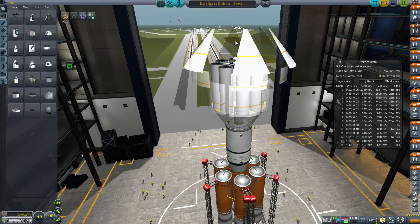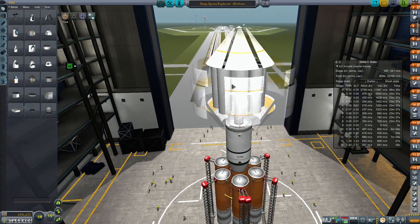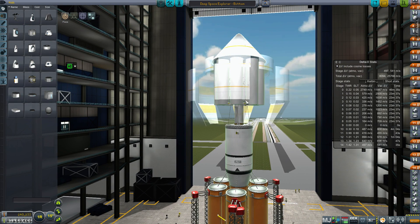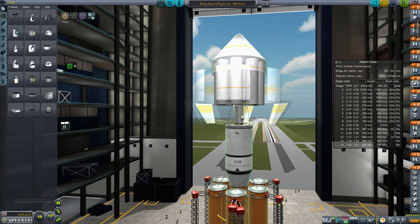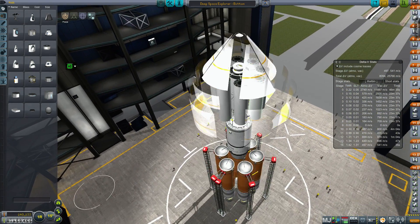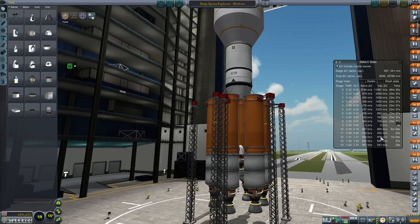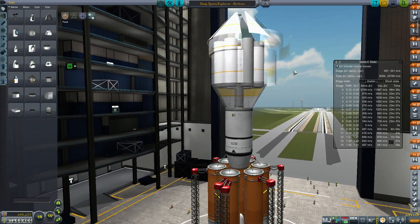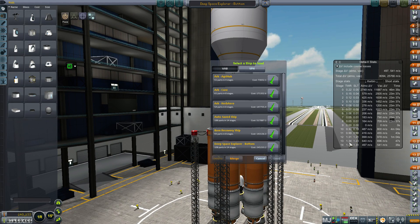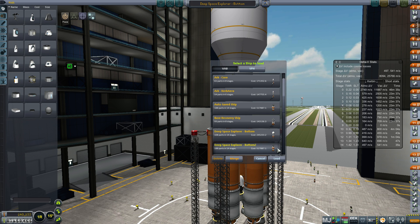We've got a fairing on this top bit that covers the actual engines. Again, these are all just pure liquid fuel, no oxidizer, because I'm using a nuclear engine which is much more efficient, if low power. It only needs liquid fuel. That's the top bit there, but this base wasn't quite going to cut it — especially with the amount of air resistance I would get with this fairing. The last couple of stages were very poor on thrust-to-weight and wasn't going to be able to get us into space. So then I built this other one.